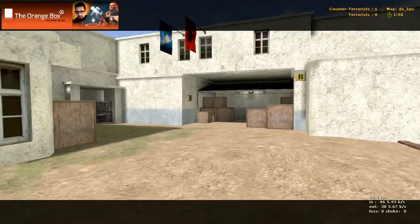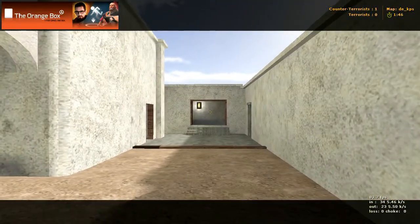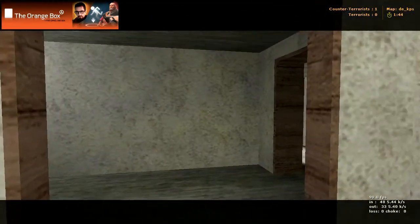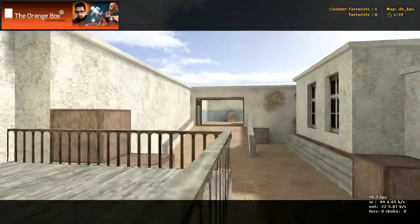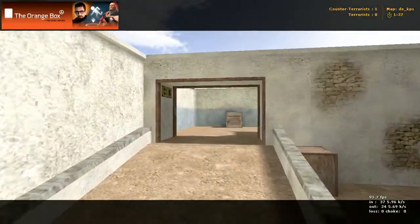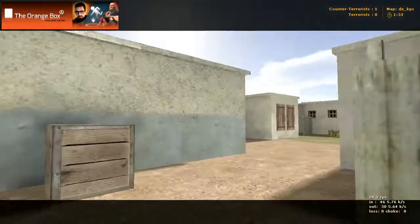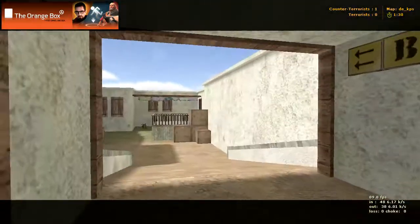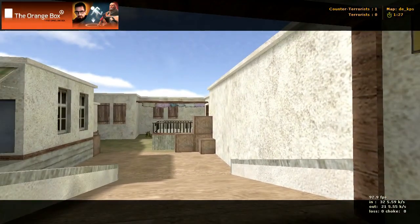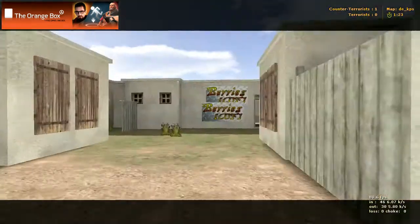This is bombsite B again - we came from that way before. Going back this way to show you: our spawn is up around to the right, there's that door we went through the first time, and there's the terror spawn right back there. You can keep going straight down there and around the corner and you'll come out right at bombsite B.